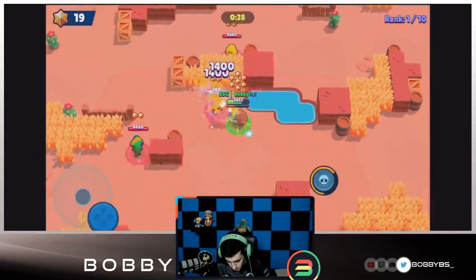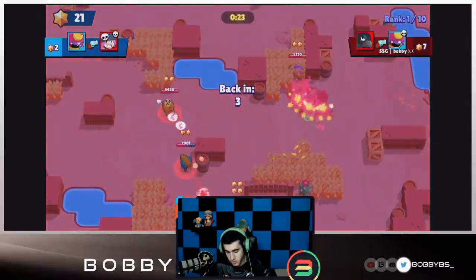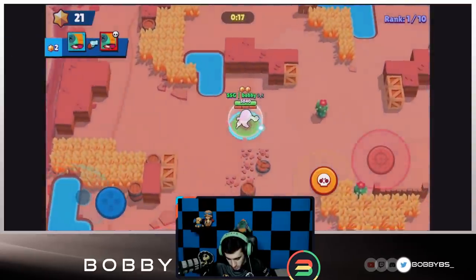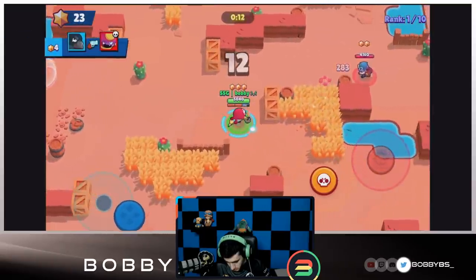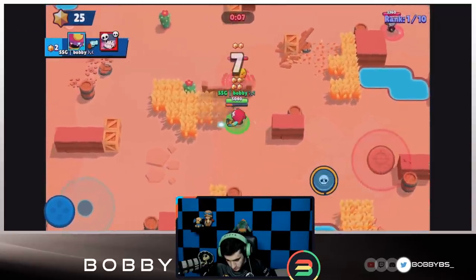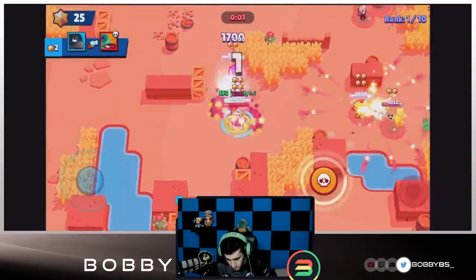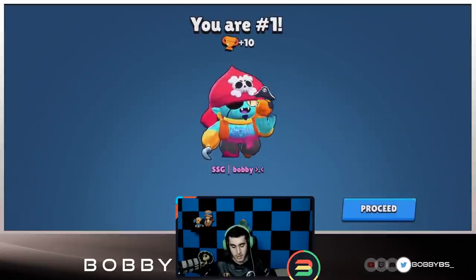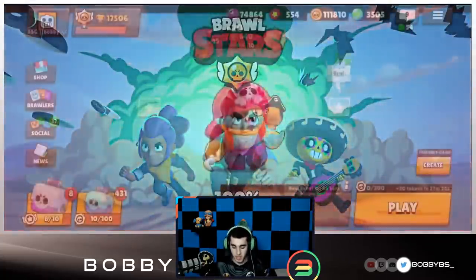We're safely in the lead so we can kind of just chill. Got a quick pull — we're gonna go down, but we charged our super. Still first place, 20 seconds left, we got 21 stars — things are looking super good. Everybody's kind of in the middle so we make our way there. There's a low Sandy — get that kill. This penny is within three-shot range so we go for it. 25 stars, that'll get us first place. Three, two, one — that's another first place, back to back to back!